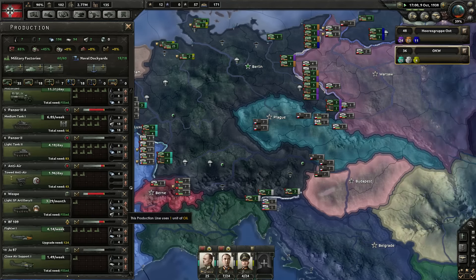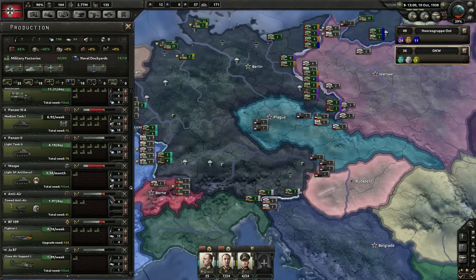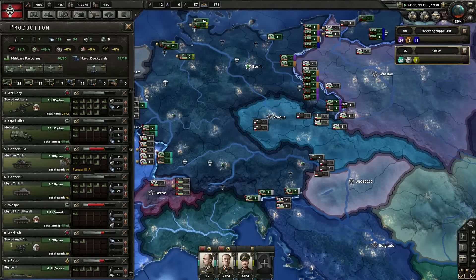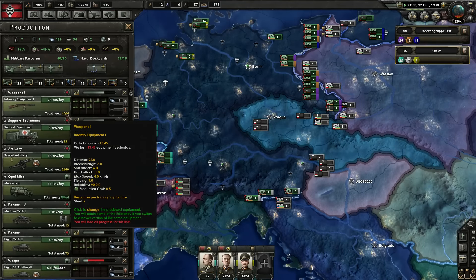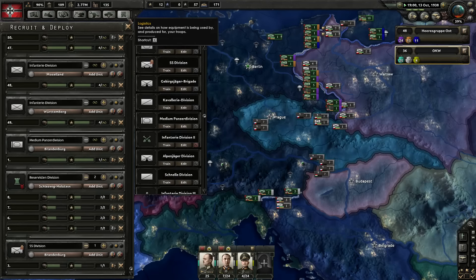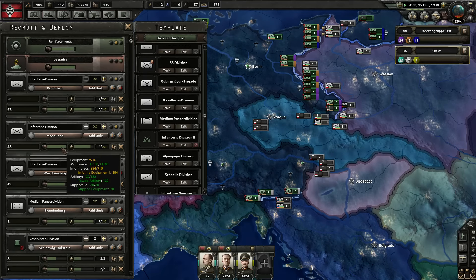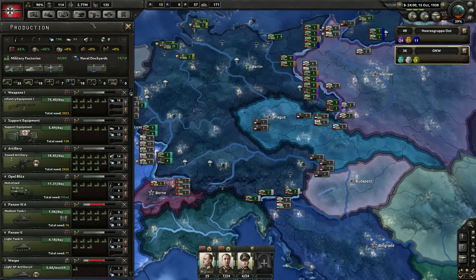Let me push it up a little bit more. I do need 43 more anti-air, but they're also not yet efficient. One medium tank a day now — those are the 3As. We need way more equipment production, really. It's actually equipment that's currently not being made enough of. I did not expect that.